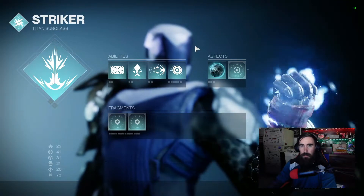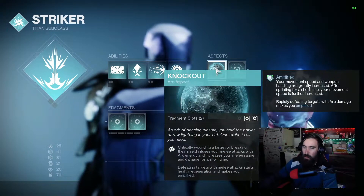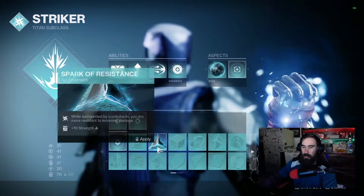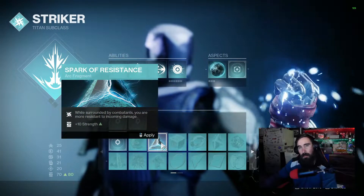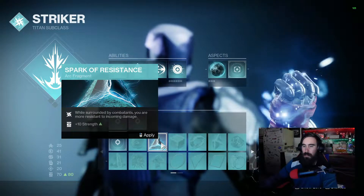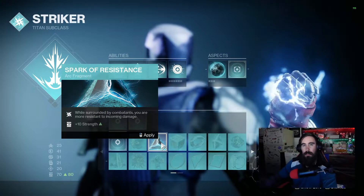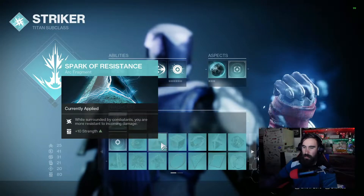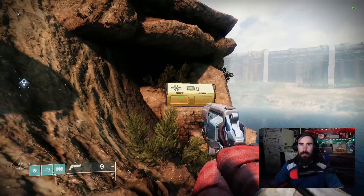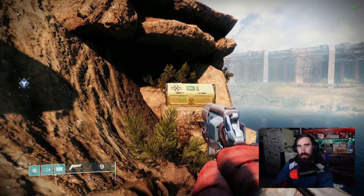I just received a new fragment. A fragment is something you attach to an aspect using the fragment slots. This one says: while surrounded by combatants you are more resistant to incoming damage, and it also gives a plus 10 to Strength for my stats, which is great. You apply that and now you have these abilities.